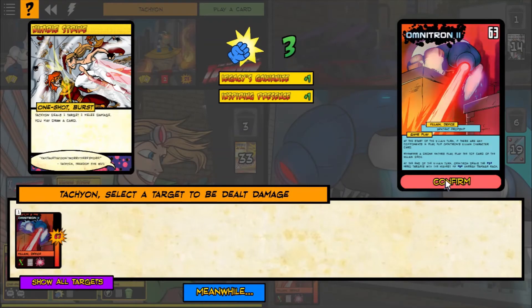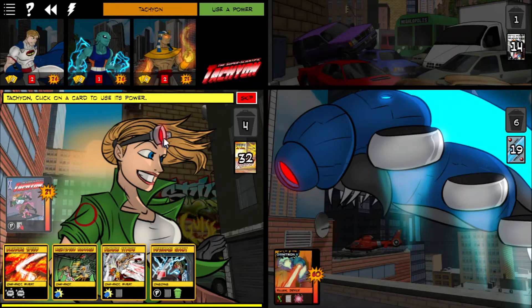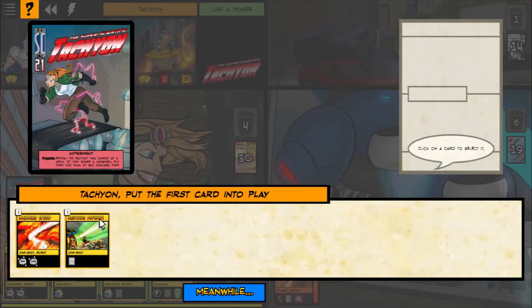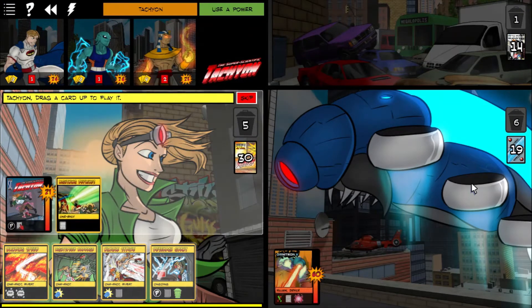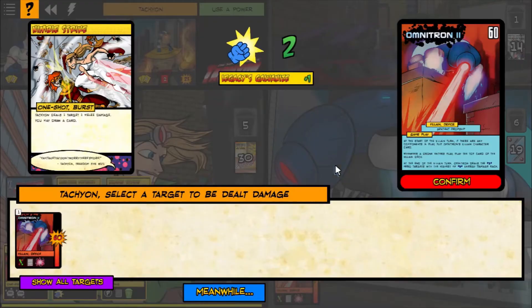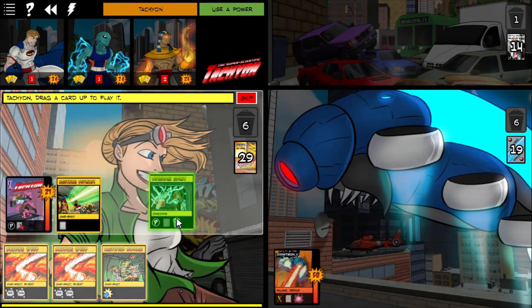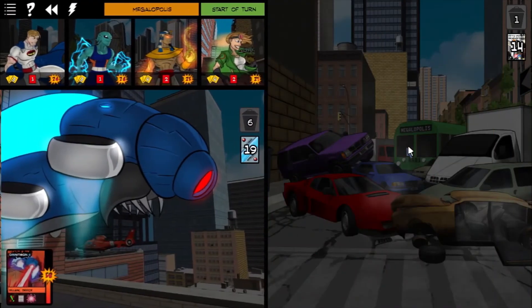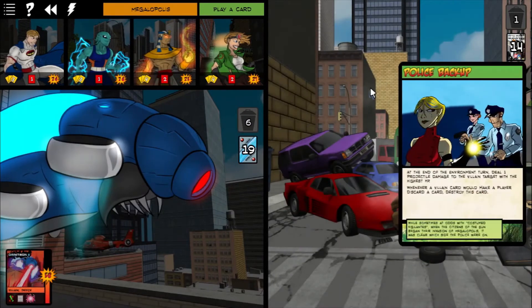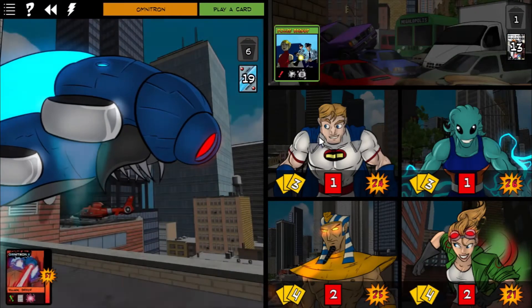Let's just do that — that's going to do one damage to everything, which is in this case just one thing, which is actually kind of weird for Omnitron. And then we get to draw a card. We're being forced to play this, which means we have to destroy an ongoing — which means we had to destroy our own ongoing. That was too bad. Police backup! They're going to start hitting Omnitron! Yay! I guess we did enough damage to get rid of Rooftop Combat.